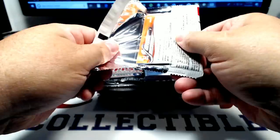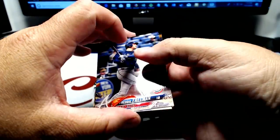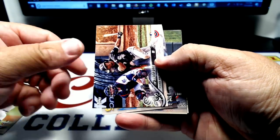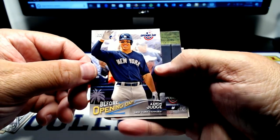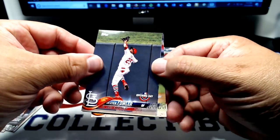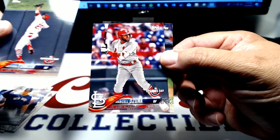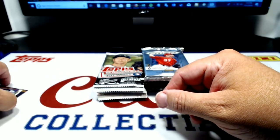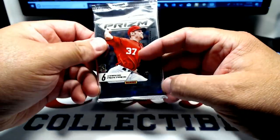We'll start out with 2018 Opening Day here. Freddie Freeman. Danny Duffy. Tim Anderson. Aaron Judge before Opening Day. Dex Fowler — went yard last night. Marcelo Zuna. And Justin Verlander.